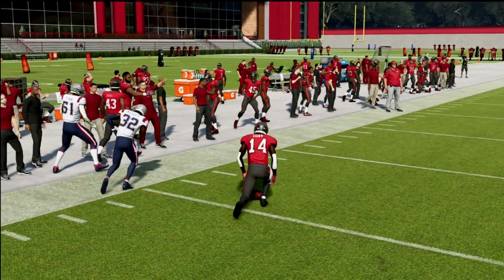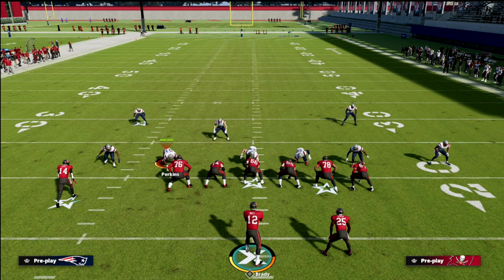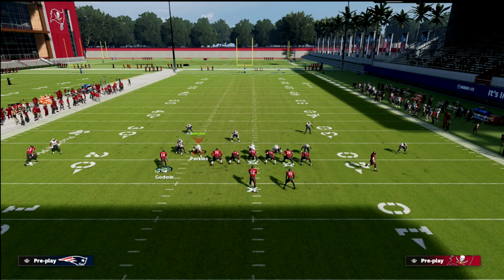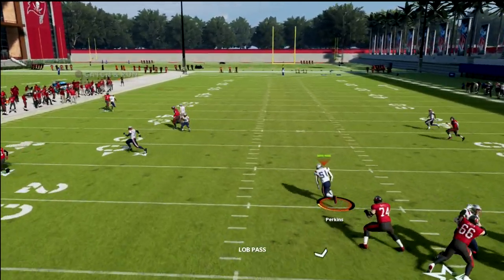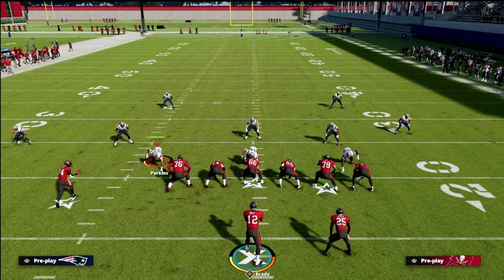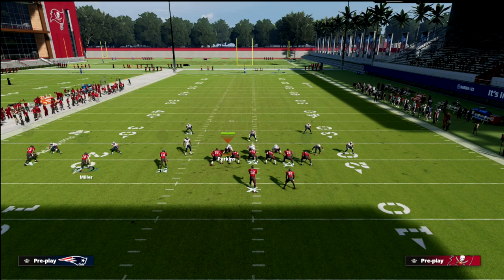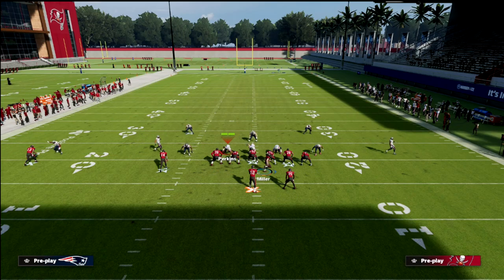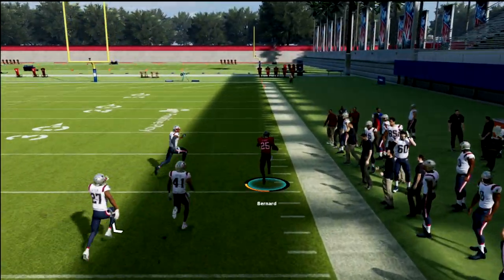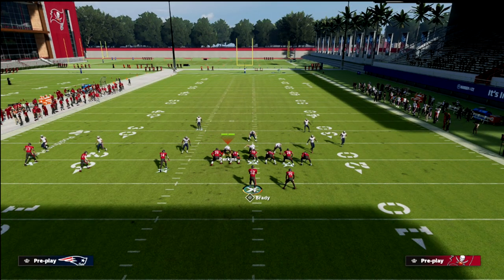I want to show the fade route to Mike Evans off of press. If you have deep out elite or short out elite, both abilities really help here — just lob it and that'll often burn press coverage. Also, I love the spacing in this offense. Against a blitz with press, look to the wheel route. Against a cover zero blitz out of trips tight end, this wheel becomes wide open and you can take it for a lot of yards. The wheel in this year's game is extremely effective.